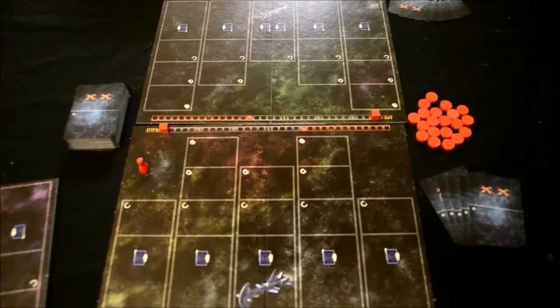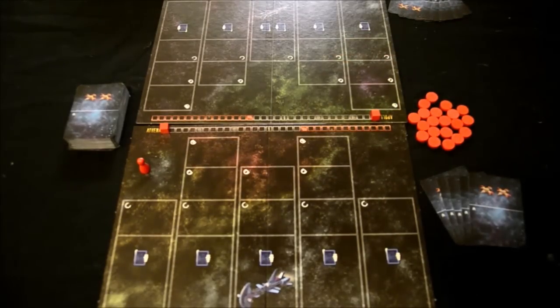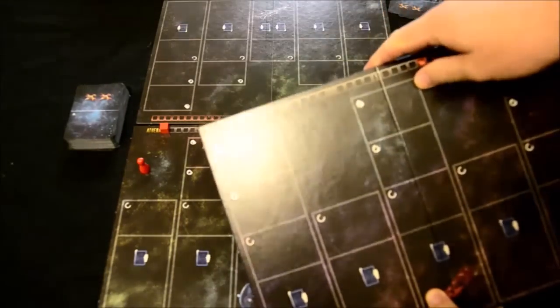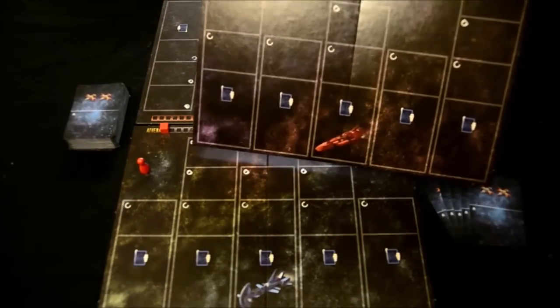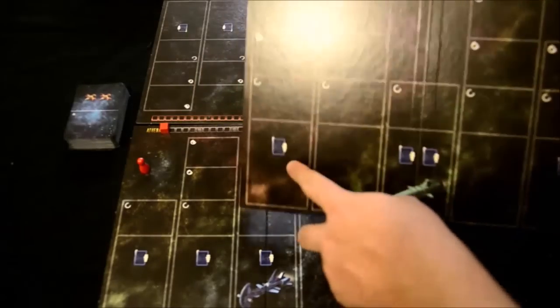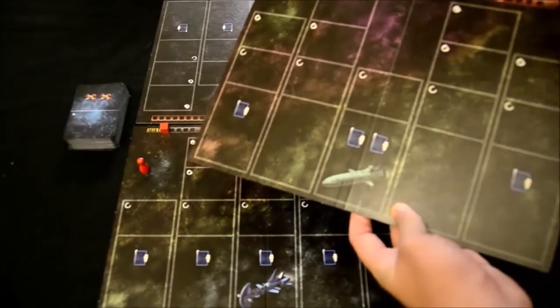Starfighter is a competitive game for only two players. The goal is to destroy your opponent's cruiser. Each player is going to start off with a cruiser represented by this board. There are a few different boards that come in the game - you have these two here, and they are double-sided, as well as a third board that has two different ships on it. You have the Atlas up there, and you have the Ares on this side. The only difference between all these boards is you have different lanes formatted in a different way, and that will determine a different starting hand.